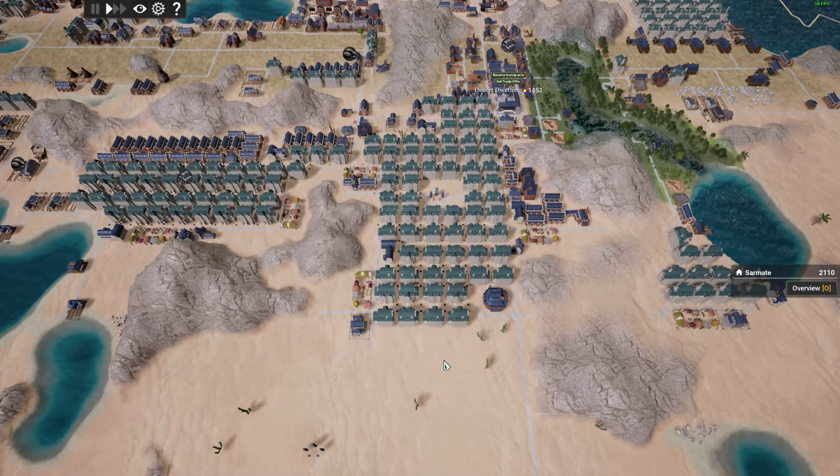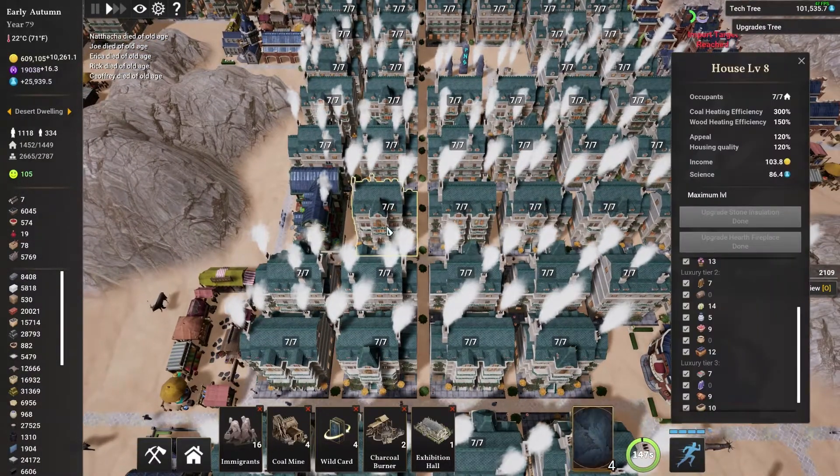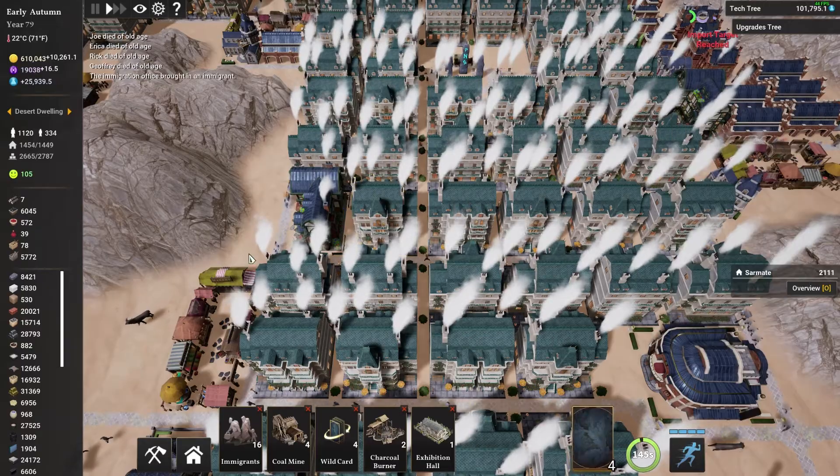Check these out. Look at all these blue roofs. Every one of these are all level 8 houses. Let me show you what I did to achieve this.